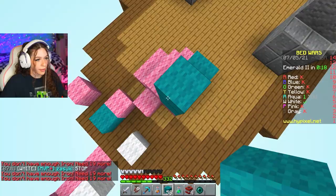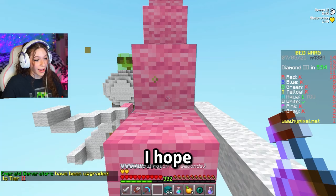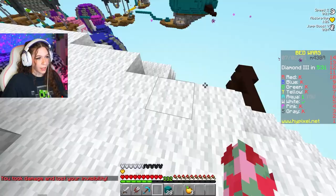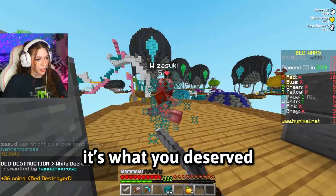Okay, let's do the trick — TNT Enderpearl moment. I'm gonna drink all the potions. I hope they fall for it. Come out, come out. I hope they have a trap. Why am I on the top of their base? They died! They actually died — they got flung off. It worked! GG. It's what you deserved. We still did it, though, chat!